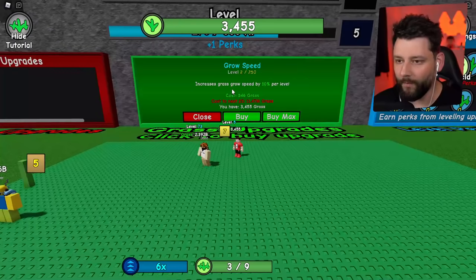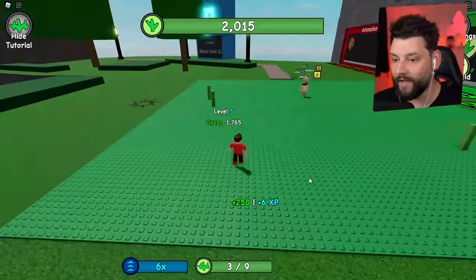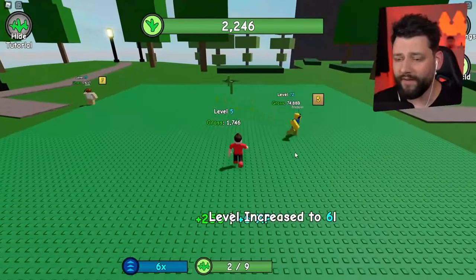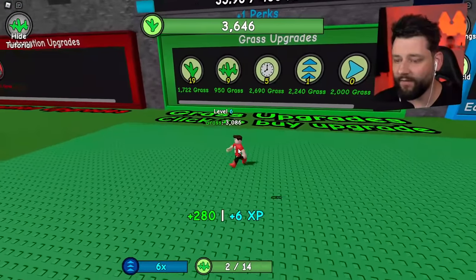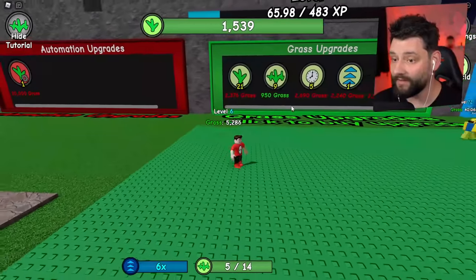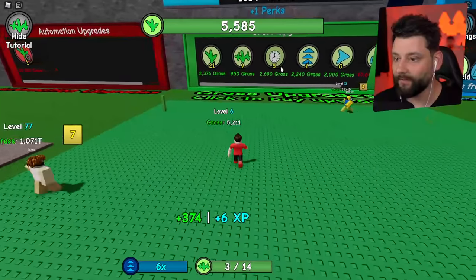I need to be able to grow more, so grow speed to max — hopefully they grow a lot quicker now because the collecting is getting a little bit crazy. Keep it rocking and rolling. Max out the cap again — I think it grows more on the base plate. If I can get up to around 20,000 I can push the automation further. Got another perk — grass is now worth 340. I max that out and now I'm collecting 374. I'm level 6 — nobody can stop me right now!